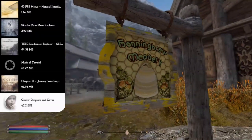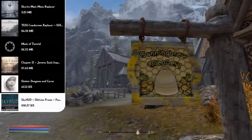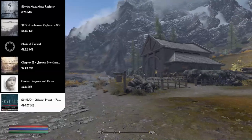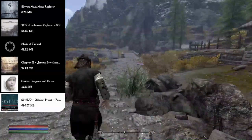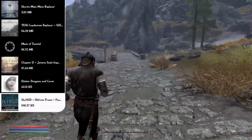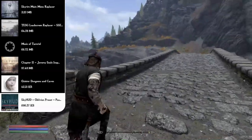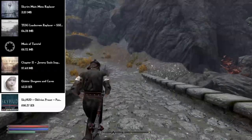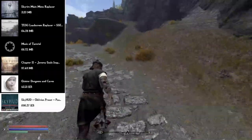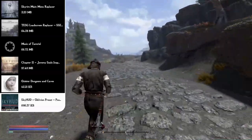Now that we've fixed the audio, we can move on to the HUD. My favorite is the Sky HUD Oblivion Preset with the Pastel Map Markers version. This all-in-one mod places your health, magic, and stamina at the bottom left of the screen, ammo at the bottom right, and gives you a dot crosshair. It also makes all map markers nice and colorful instead of the black and white from the original game.